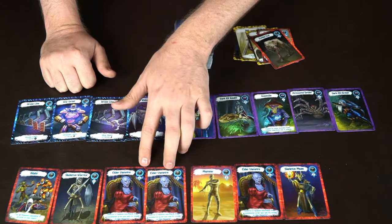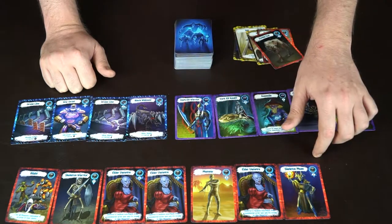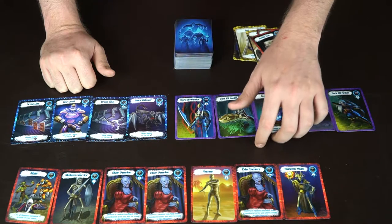This third player has 12, 13, adding up to 24 points. Now you go through special abilities by highest power card first.